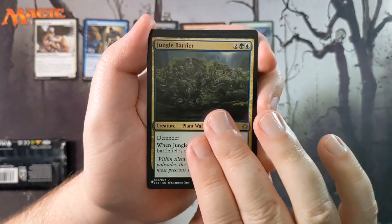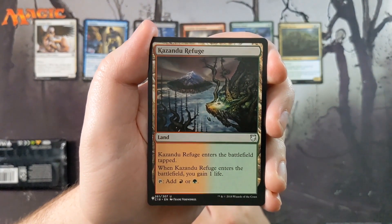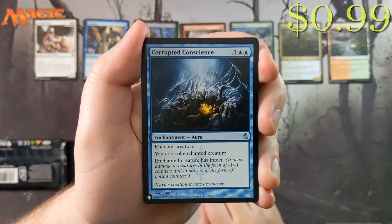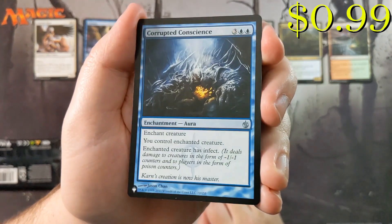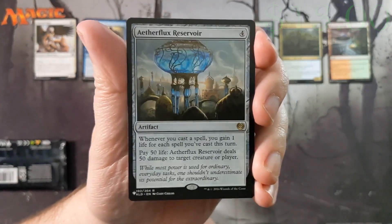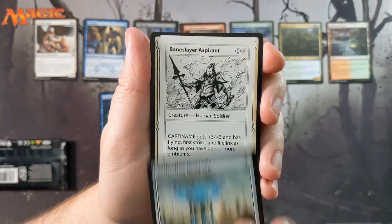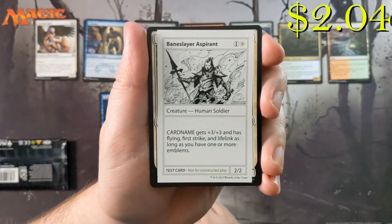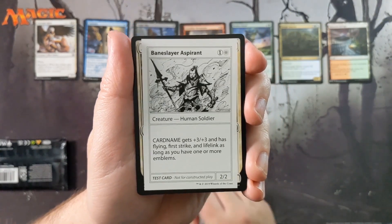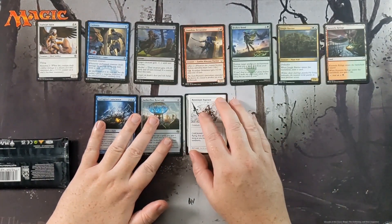Jungle Barrier as our multicolor card. Our colorless card is a Kazandu Refuge — a little comes-into-play tapped land basically. Our M15-or-older card is Corrupted Conscience from Mirrodin Besieged, and then we've got an Aetherflux Reservoir — that's not a bad little hit, we'll take that. Our playtest card is Bane Slayer Aspirant, which is a 2/2 for two, but it gets +3/+3 and has flying, first strike, and lifelink as long as you have one or more emblems.